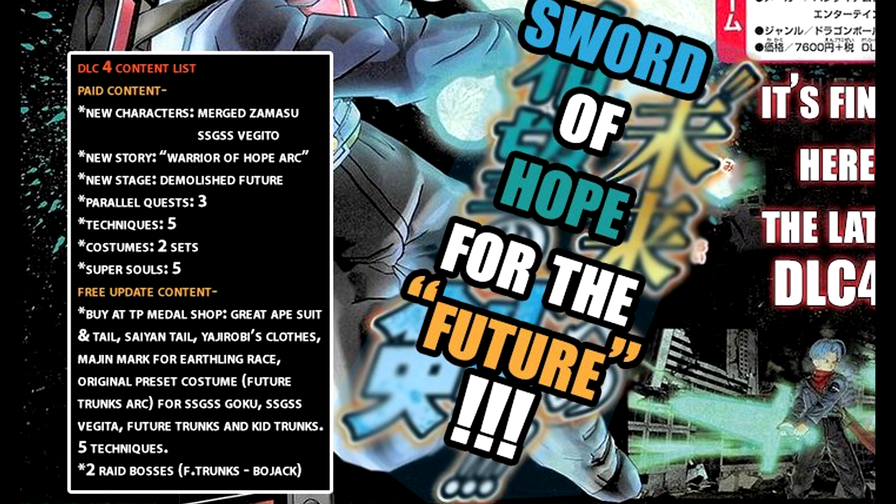We're also getting some new preset costumes for certain characters: Goku Blue, Vegeta Blue, Future Trunks, and Kid Trunks. I wonder what the new presets are going to be for Goku and Vegeta, but for Future Trunks the presets are probably going to be his new ultimate attack — the Genki Dama sword — and probably Super Saiyan 2 Rage.